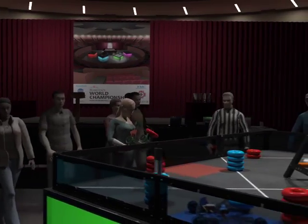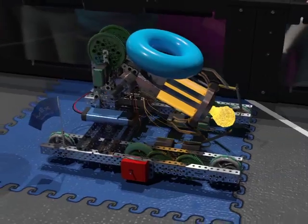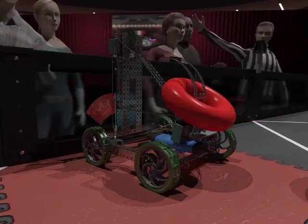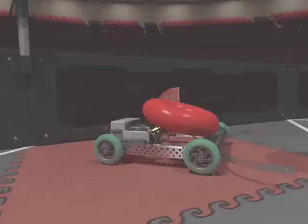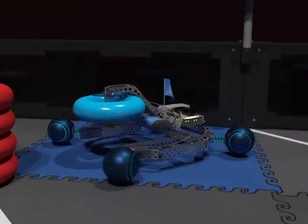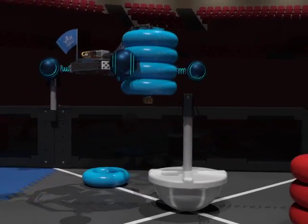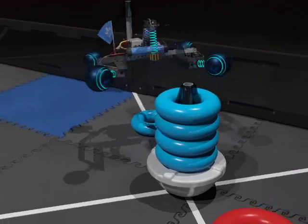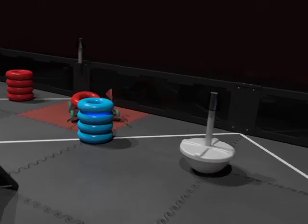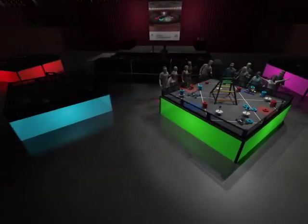Let's see how a match is played. On the green field we have match number 105. We've got two robots on the Blue Alliance and they'll be facing the two robots forming the Red Alliance. Red Alliance, are you ready? Blue Alliance, are you ready? Autonomous in 3, 2, 1. It looks like the Blue Alliance receives the 10 point autonomous bonus.